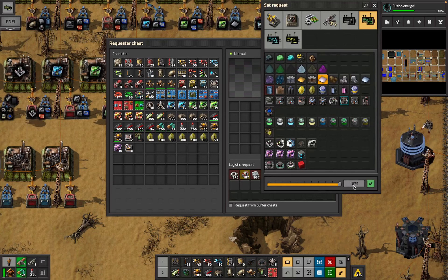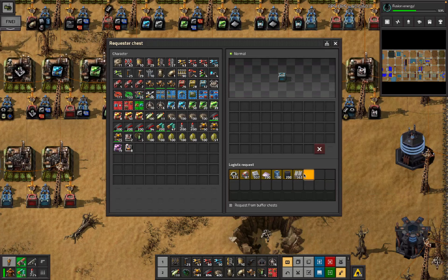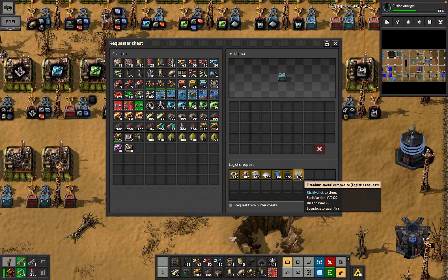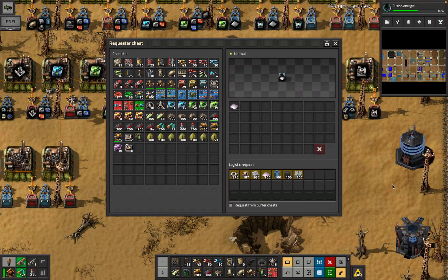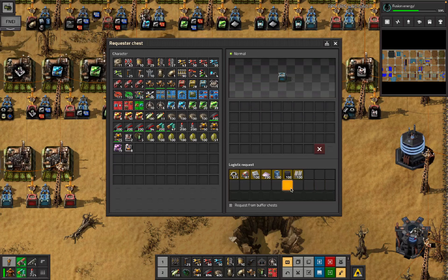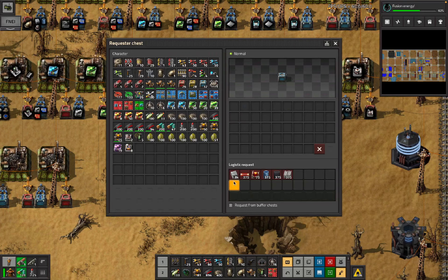We're not going to make 1.8k neodium - that's just silly. We'll scale all these things back to some particular amount. I haven't been consistent about how much each thing is getting. Also, you're still requesting a thousand concrete - don't do that. I'm kind of just making two stacks of each because that's how it works.